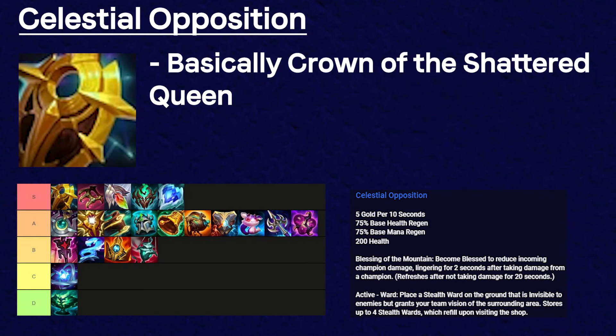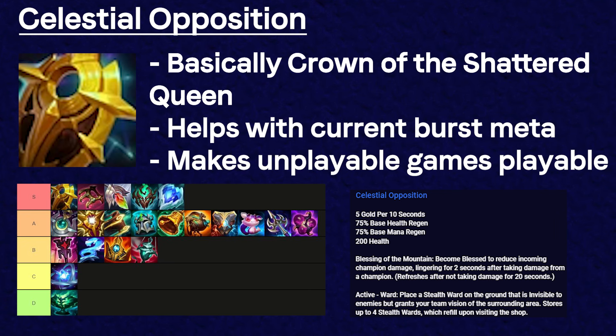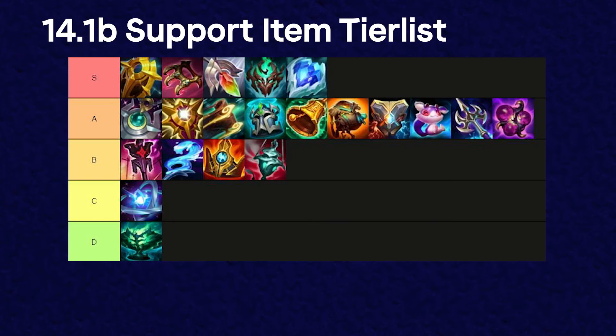Finally at the top, we have Celestial Opposition, which is basically Crown of the Shattered Queen. It's amazing that supports have the option to go this item as part of every build path, especially in a meta where burst is so high. This item will save you multiple times a game and will actually allow you to play in games where in the past you would just get one shot. Overall, itemization has been interesting to figure out in Season 14, which has been very refreshing. I'm sure a lot of items are going to change and I'll probably change my mind the more I play — except for Helia. F**k you, Helia.